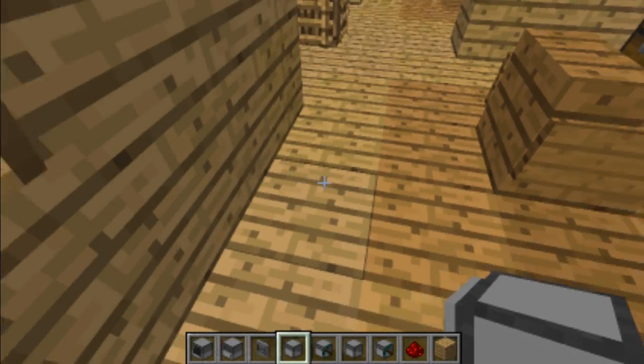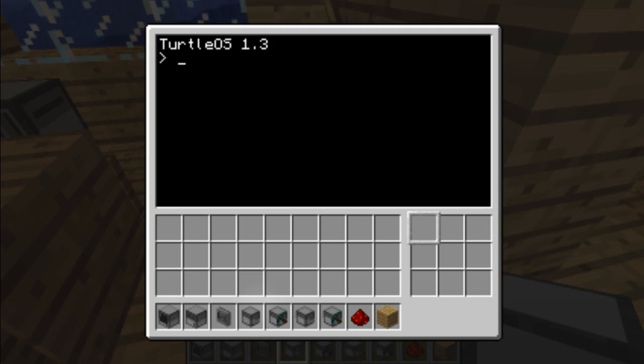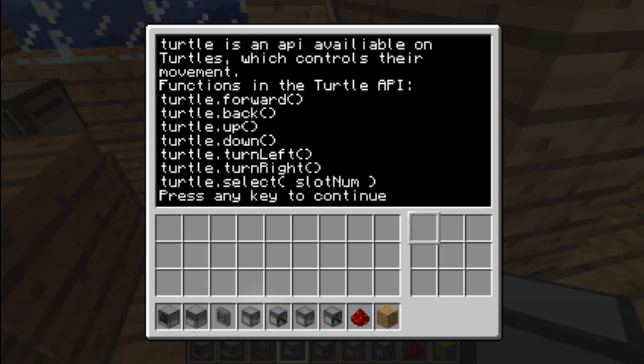As far as the functions are concerned, to find out what they are, just type 'help turtle', because turtle is the name of the API containing all the turtle functions. There are a few different kinds of functions — those dedicated to movement. There are five: forward, back, up, down, turn left, turn right. That's pretty much self-explanatory — it just allows the computer to move in whatever direction or rotate.